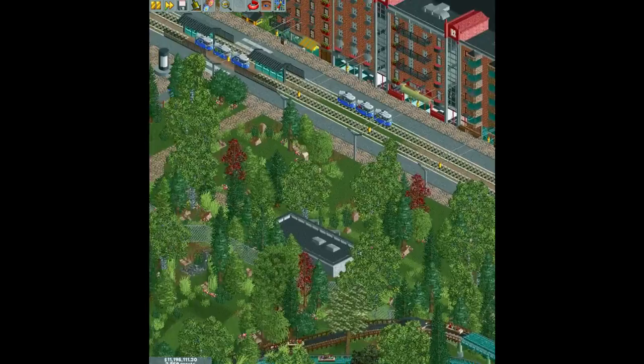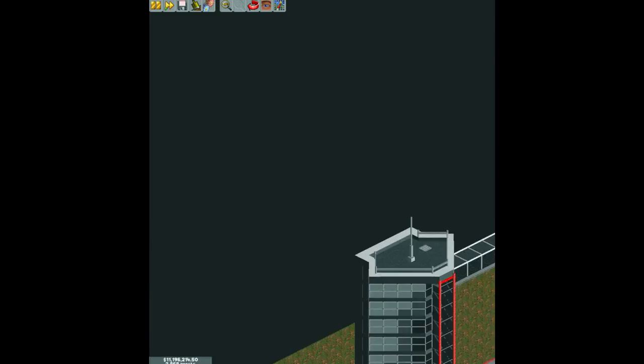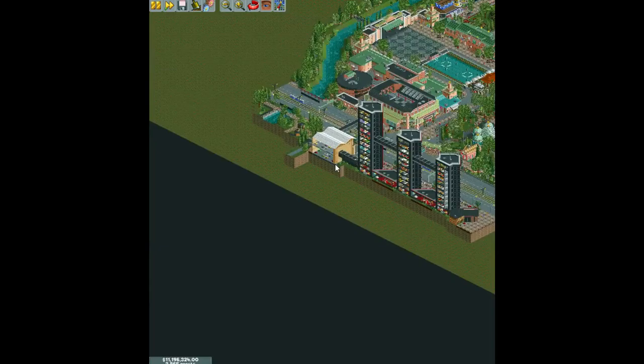Some of these outside buildings are really cool. These are fine — they look really good. The only buildings I have a problem with on the outside are these specific ones, just because they detract from the entrance of the park. The entrance is your opening statement — it should be prominent.